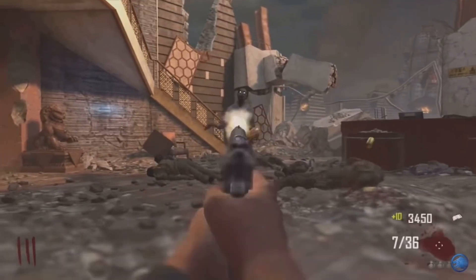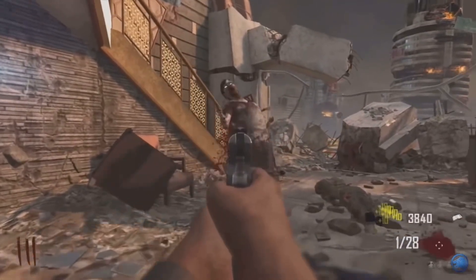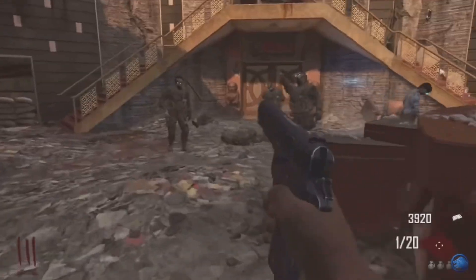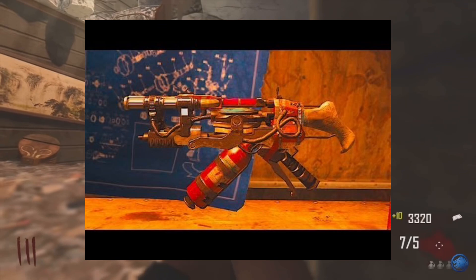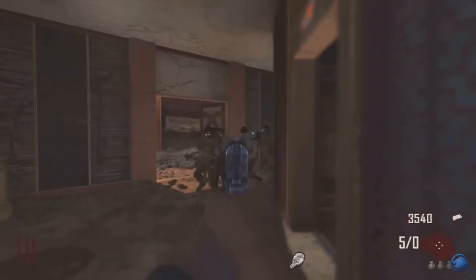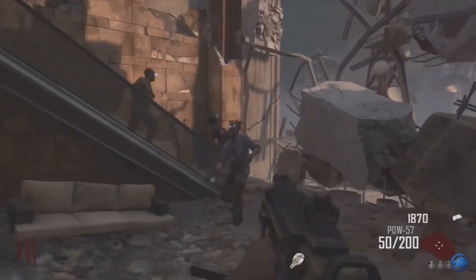Starting off with the map layout: Die Rise is like three buildings — kind of like the Twin Towers but with three of them, somewhat destroyed but not fully collapsed. There are glitched elevators and such. Moving on to the wonder weapon, the Sliquifier — it's like a soap dispenser gun, kind of like a Tide Pod gun. It shoots a purple liquid that sends you sliding faster than Shadow the Hedgehog in Sonic Adventure 2 with speed shoes.